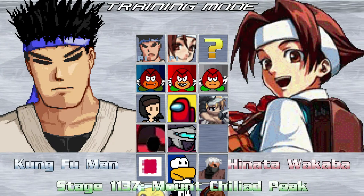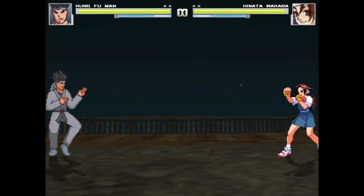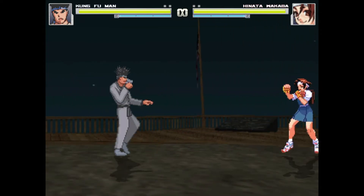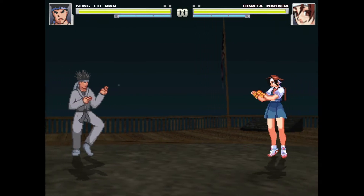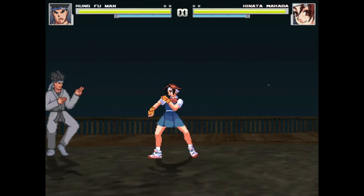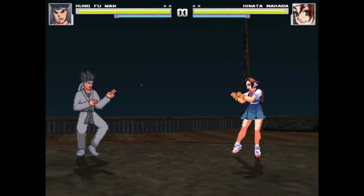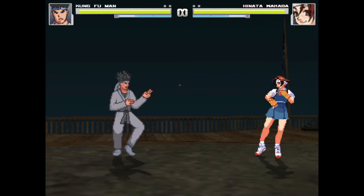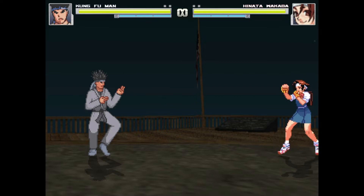Next we have Mount Chiliad Peak from Grand Theft Auto. It looks pretty basic. I'm gonna assume this is from San Andreas and not GTA V, but it doesn't say on Mugen Archive. It's pretty simple, and I don't think there's any problems — no sliding. If I got a better resolution picture this would probably get outmodded, but I guess it gets to stay for now.